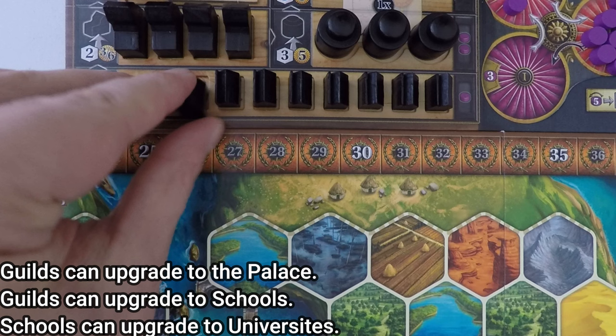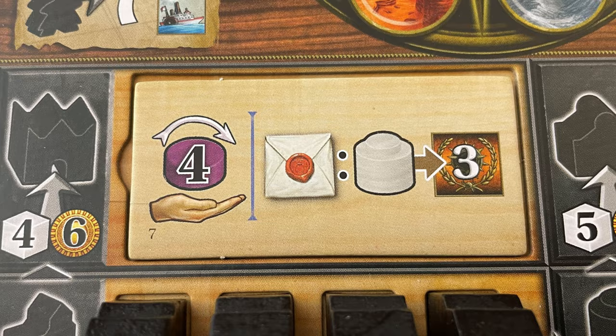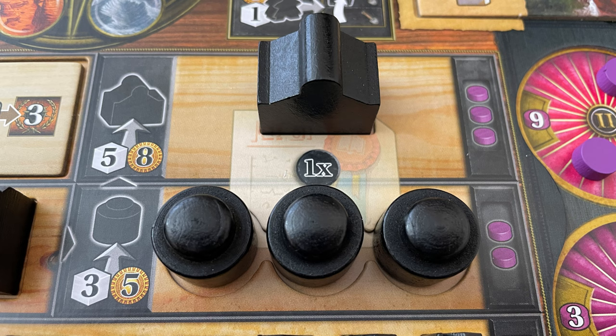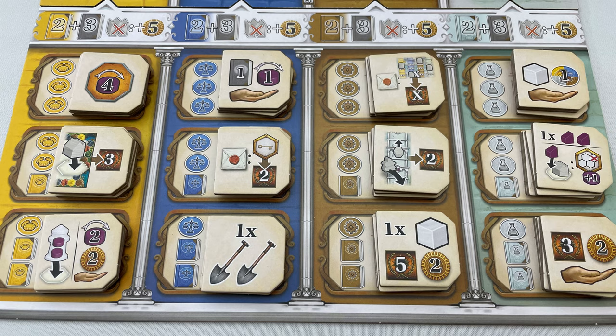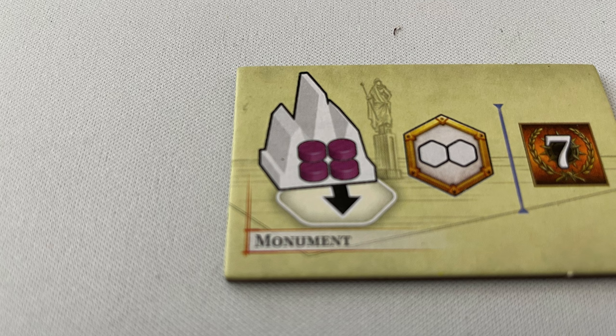The second action is to upgrade a building. Pay the cost shown, take the leftmost new building and return the replaced building to the rightmost space on the planning display. An adjacent player may gain power as if a new building was built. Guilds have two costs: pay the cheaper if built adjacent to another player's building, or the higher cost if not. When building a palace, replace the placeholder with any available palace tile — these give income, abilities and bonuses. When building a school or university, take a competency tile from the innovation display. These also give income, abilities and bonuses, and you can gain multiple but not the same one more than once. Some competency and innovation tiles allow you to take neutral buildings, placed within reach on native terrain, only terraformable by spending tools. The terrain type shows who owns it; they count as that building type but can't be upgraded.